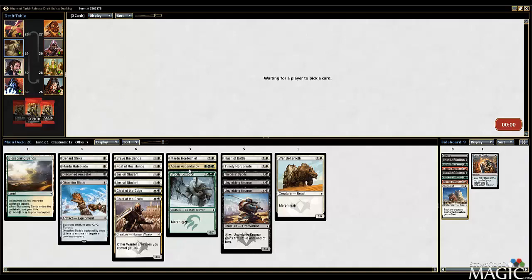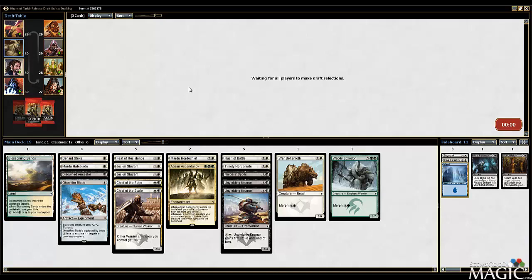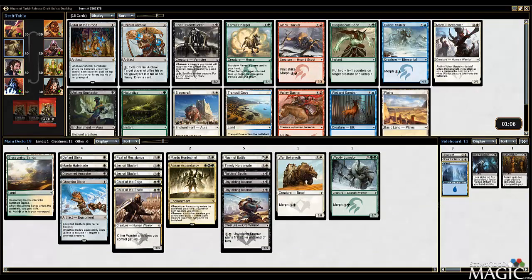I'd like a couple more pieces of fixing to just totally minimize the green splash in this deck. If we're playing beatdown, Brave the Sands looks a lot worse, so I guess we can dump that. Good two-drops, good one-drops. I'd like some more Chief of the Edges. I like the black-white beatdown strategy in this format. Chief of the Edge is just a good card - I don't think anybody can argue that. This seems constructed playable, to be honest.